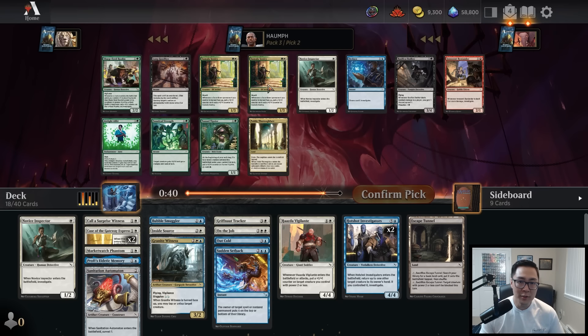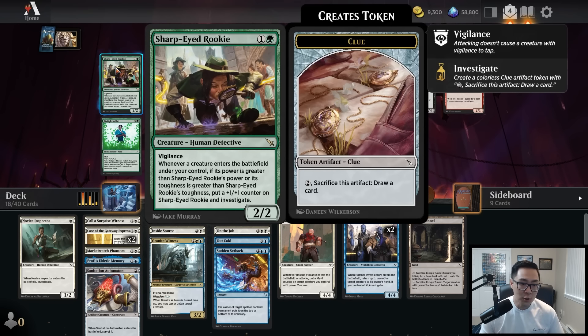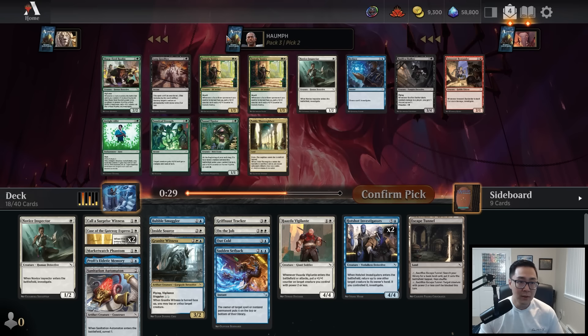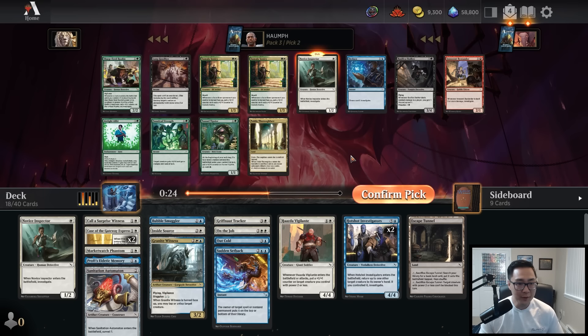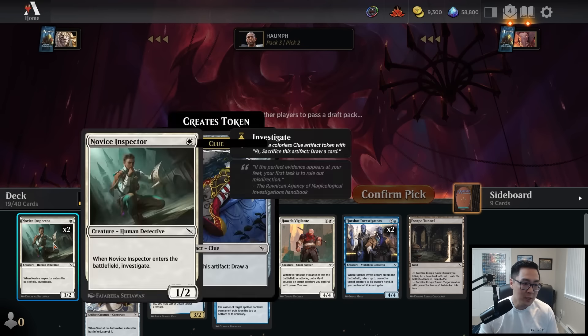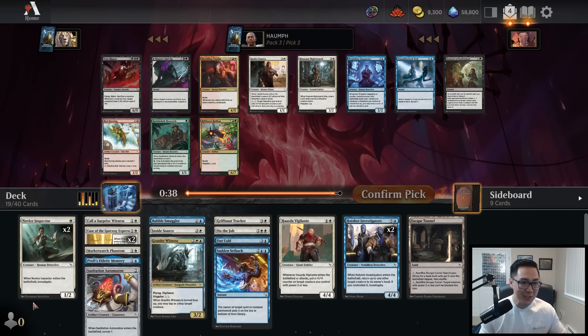The double Sumala Sentry pack! Also Sharp-Eyed Rookie — one of my favorite new rares. It's a two-mana creature that grows whenever you play a bigger creature and you get to investigate. The Sentries are awesome, Long Goodbye is awesome, but Novice Inspector is just as good. Very happy picking up Novice Inspector number two. It's kind of weird but this is basically the Mythic Common of the set — it's not Galvanize, it's not Shock, it's Novice Inspector. Now do I take Projector Inspector here because of Prof's Eidetic Memory, or Inside Source, which is just a better card?